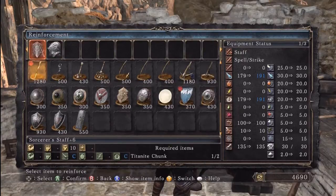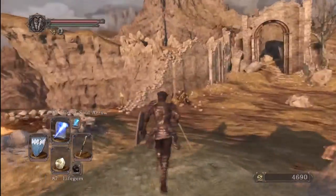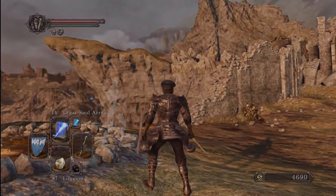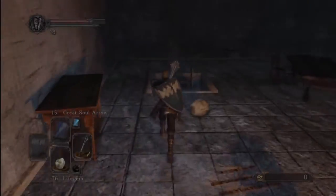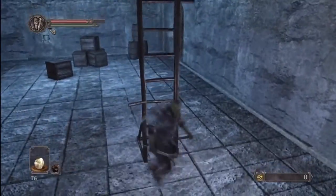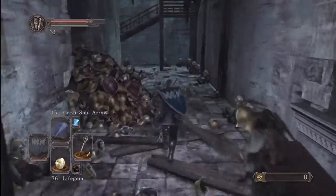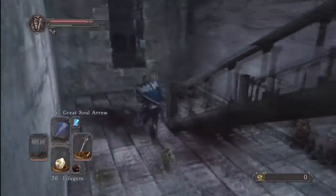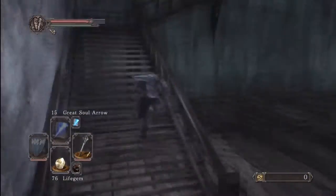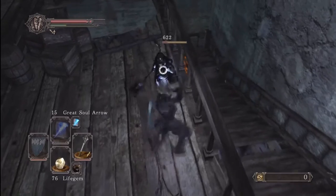Now, way back when we went to a secret door and found a sorcerer's staff — we're going to upgrade it to plus six. We're not upgrading it past that because we can use titanite chunks for other things. Now, because we have the Southern Ritual Band plus one ring, the Ring of Intelligence bought from Straid for 28,000 souls, the sorcerer's staff from the secret area, and we spiced down the two spells — we can at level one cast Great Soul Arrow and Heavy Soul Arrow. Now that I've gotten all that out of the way, we can actually get to the fight.